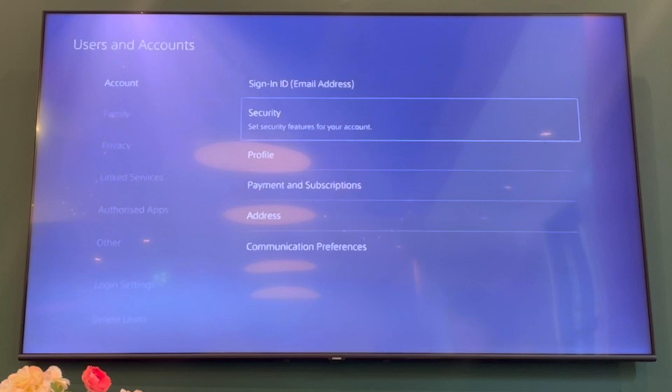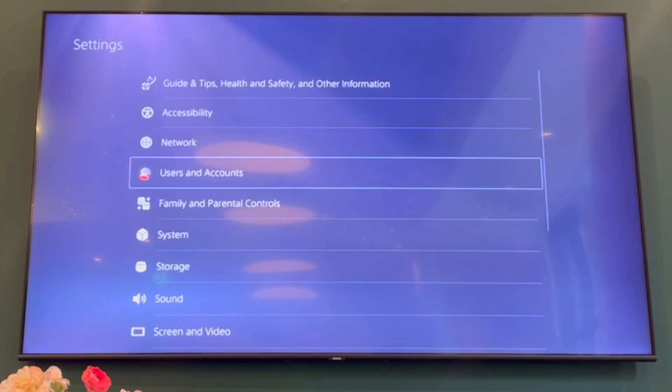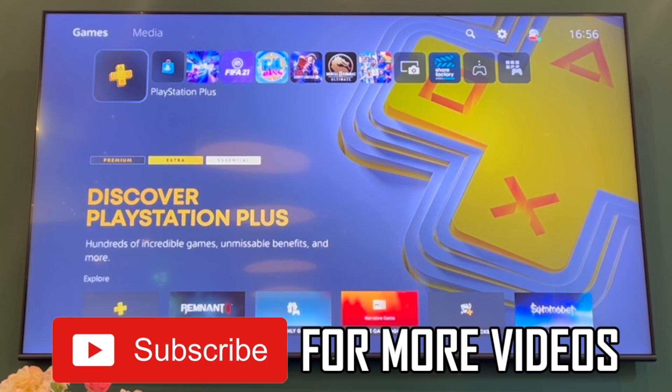Once you're in there, you can also change security in different other settings like a sign-in security section within the account section. But once you've done that, the password will have changed, and when you log in again it's going to use your new password. Leave a like on the video for help and subscribe for more helpful videos.